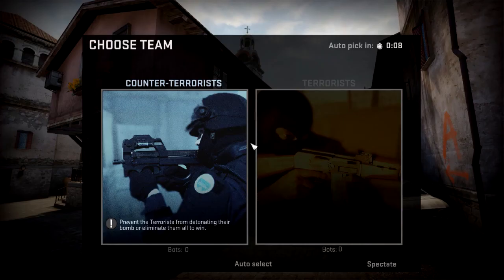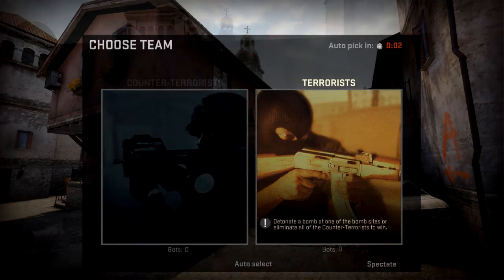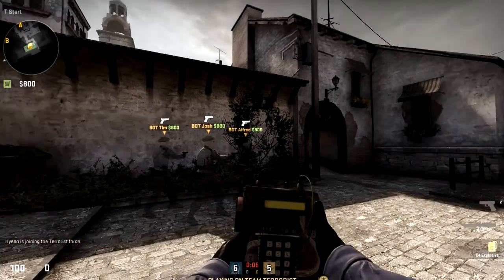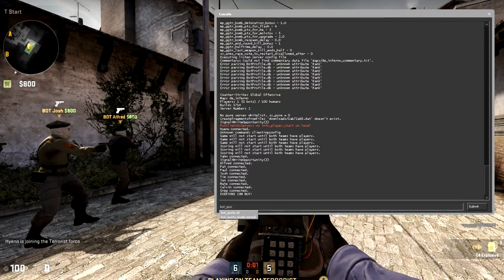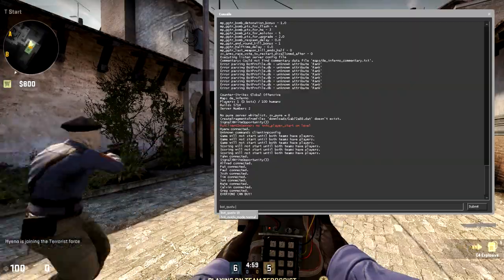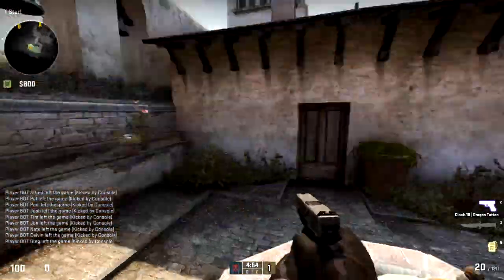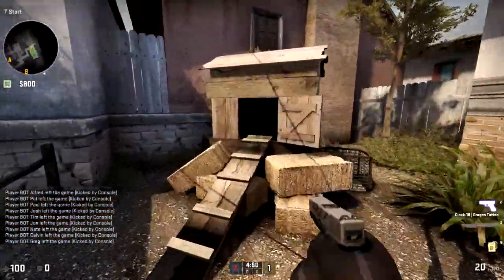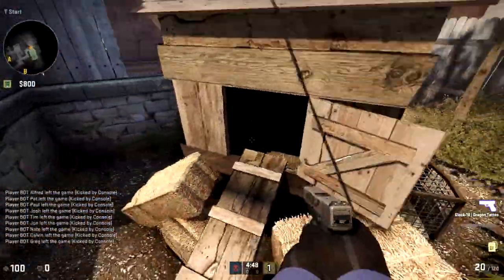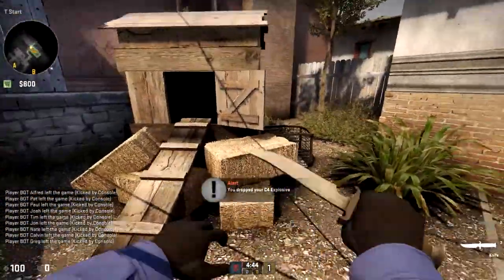Alright, we're on the Inferno interface now — it looks really nice. I'm going to pick terrorists and remove the bots. Some of the changes they added in the terrorist spawn that you can already tell: they added a chicken coop!